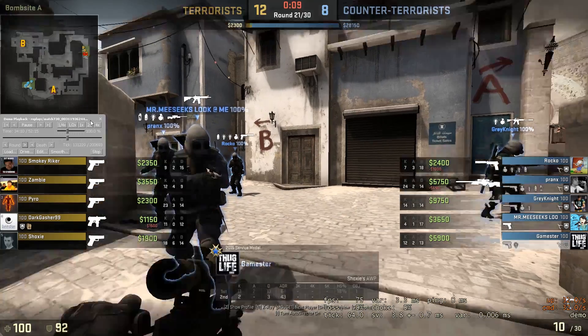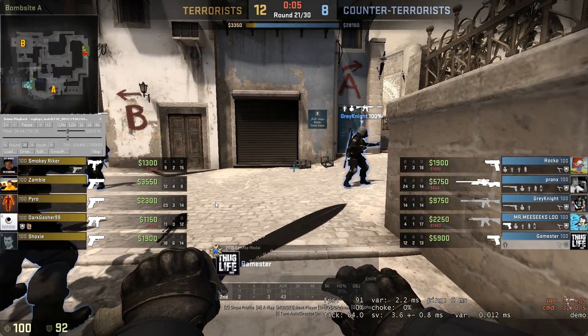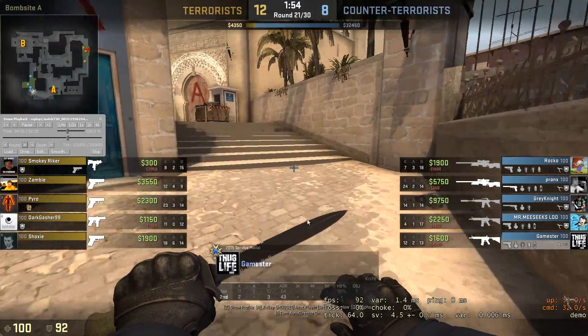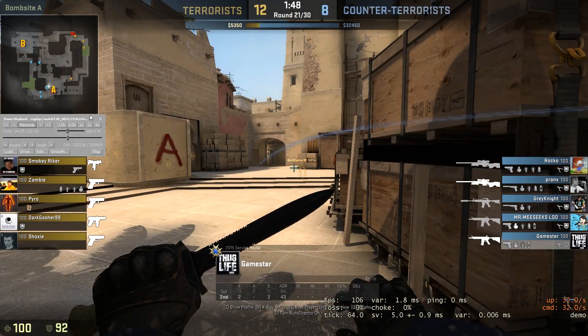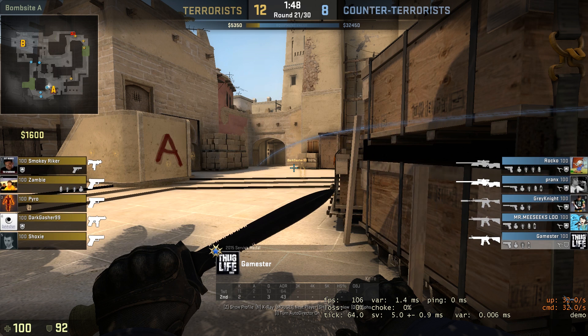Alright, you drop your teammate, get the AWP. Cool. So you realize you weren't hitting a lot of shots with the AWP and you're just sticking with the M4 — I like this. But now again, you have no head armor. And you've won two rounds in a row — it's safe to assume, because we know they bought last round, that they're going to be echoing. So having no head armor here is actually counterintuitive.